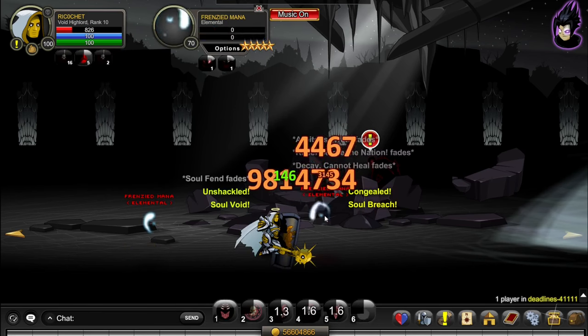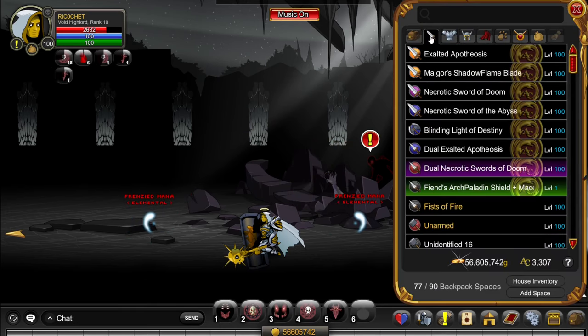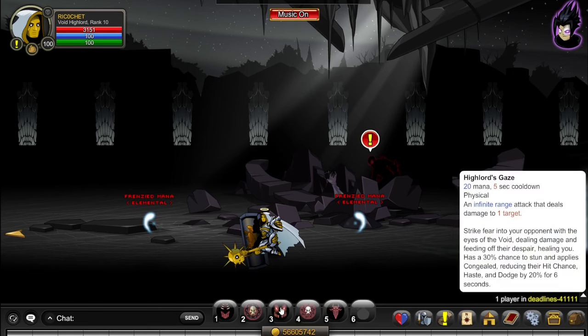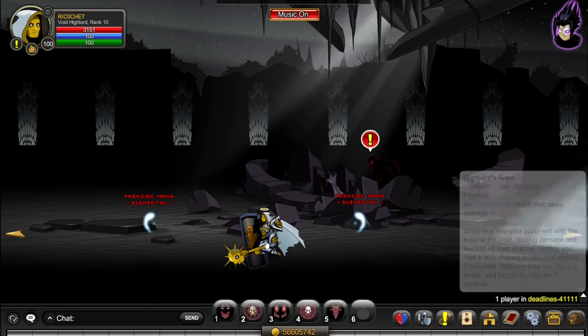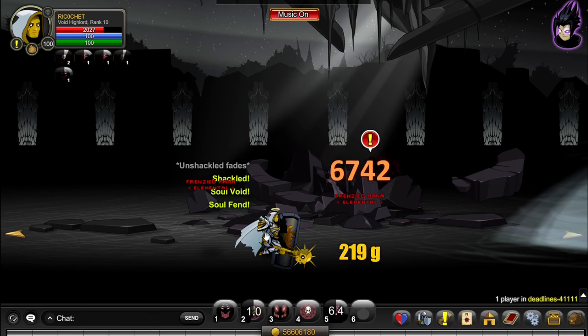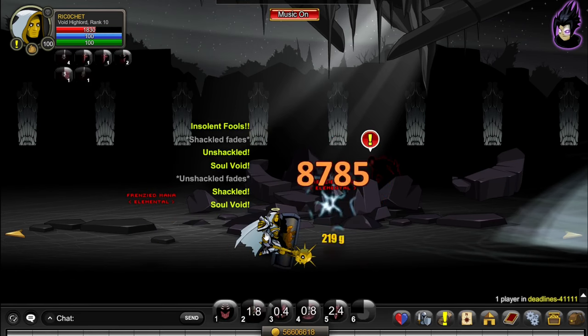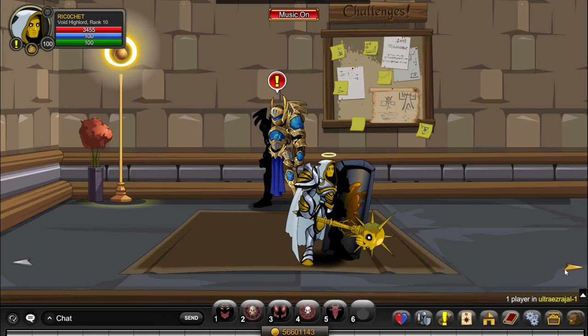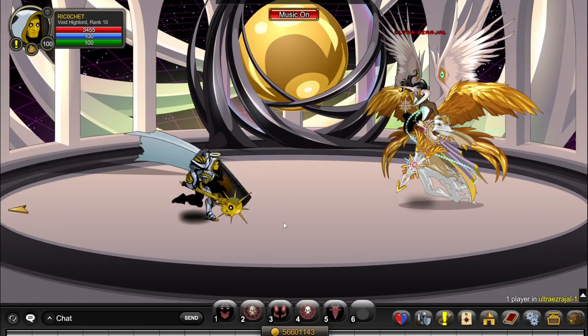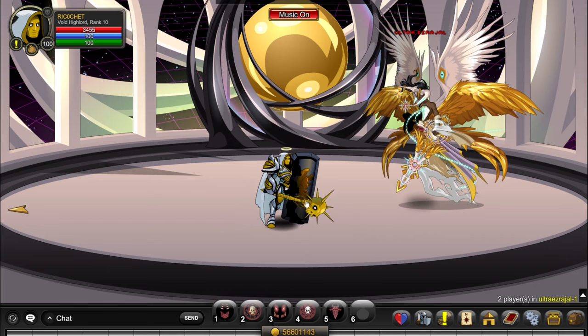It's not quite as good if you're using Smite, but it's still quite good. With Smite, the 2 skill is less important as it doesn't do huge amounts of damage anymore, and it's okay to be at high HP. It's still super efficient. Earlier in the video, I said I sometimes still use Smite over Dauntless — for example, if you're doing Ultra Ezra Jal with some other bosses and you still want to receive heals from your support classes, you want to use Smite and not Dauntless. Also, your DPS is just a lot higher in groups if you're using Smite.